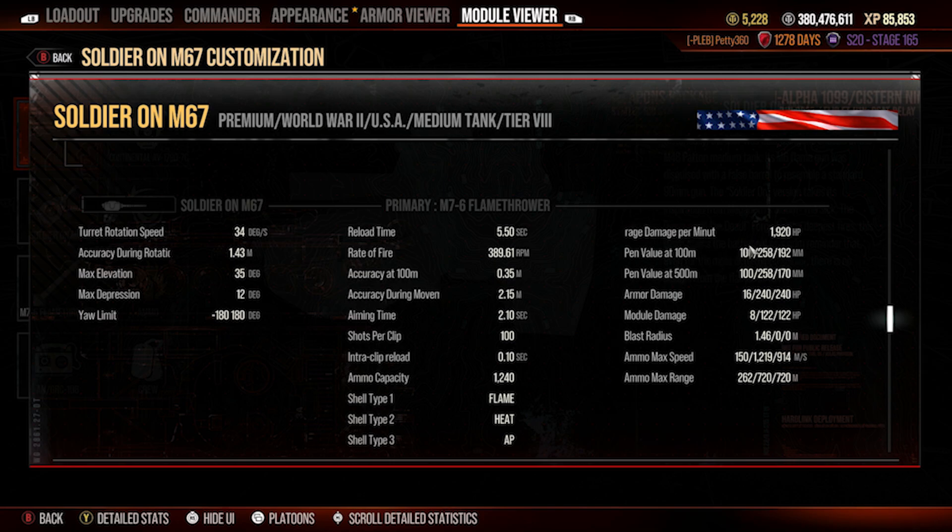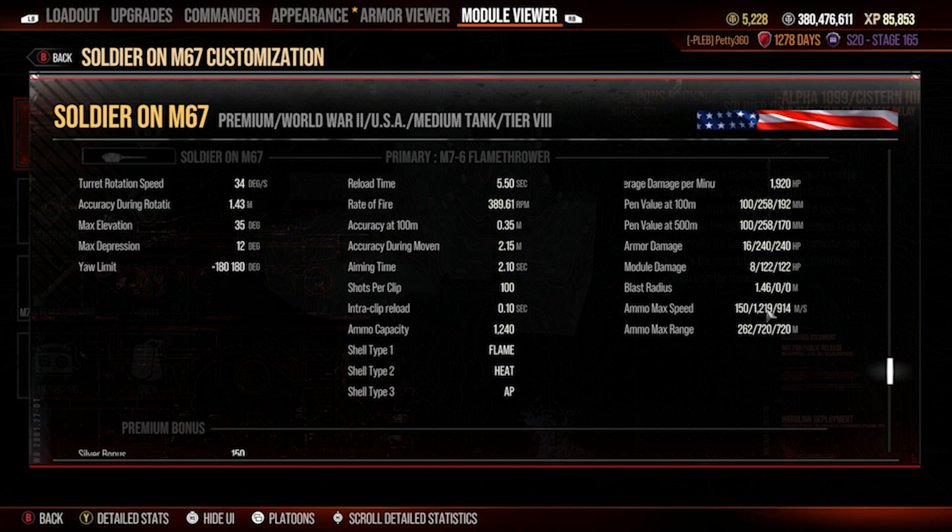You've got 192 penetration on the standard AP rounds and 258 pen on the premium heat rounds, which is pretty damn good — you're going to pen most things you face with 258. You'll only really struggle against Type 5 heavies, E100s, and Mauschen frontally, which is where the flamethrower comes in. But while you're doing 500–700 damage with flames, they're probably hitting you for most of your hit points in return. The heat rounds also have 1,219 m/s shell velocity versus 940 m/s for AP, so at range you might actually be better off firing premium.